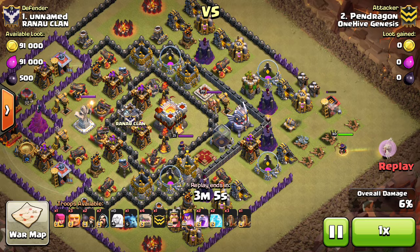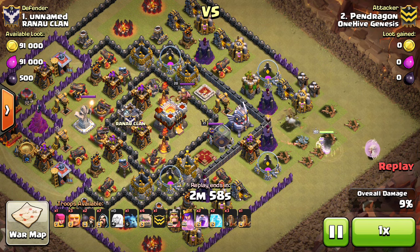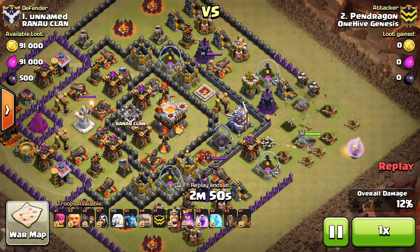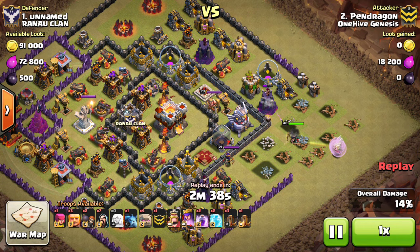Looking at Pendragon taking on the number 1 in the most recent war, he's starting things off with a Queen Walk — just dropping the Queen down, letting her walk up and get to that Eagle defense. I don't know why people aren't guarding it more. Once people figure out how important it is to protect it, we'll see it right next to the Town Hall in the middle. But for now a lot of people are leaving it out there, and a Queen Walk is a pretty effective way to take it out, because it won't activate when only a few healers and the Queen have been dropped — it needs more troop space before it activates.